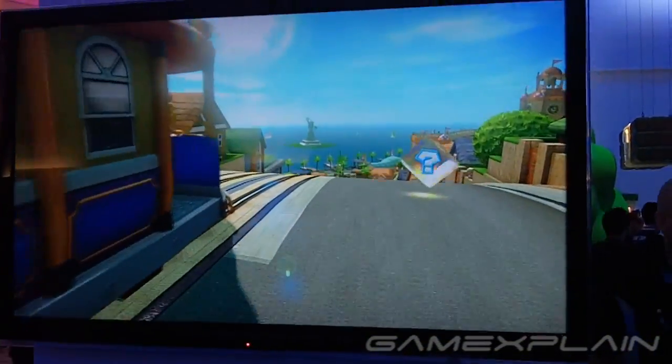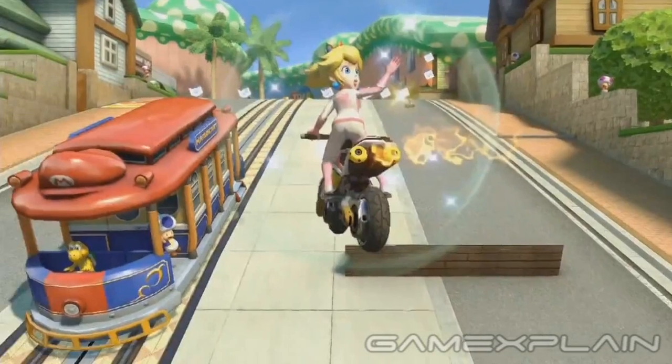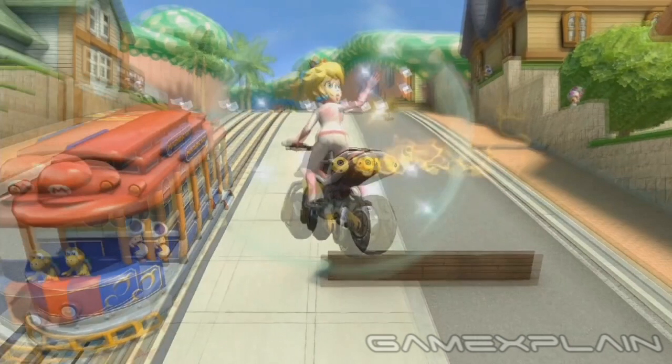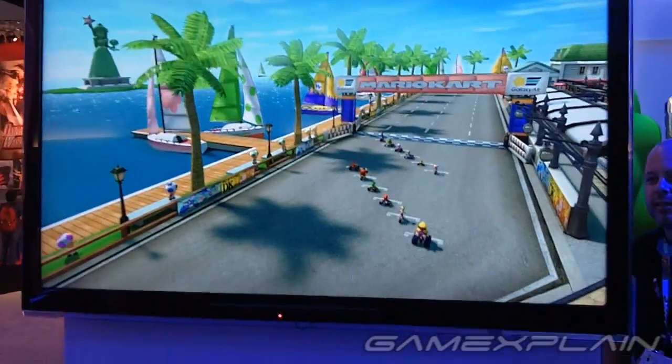Now let's take a look at the demo's 2nd course, which takes place in a coastal city highly reminiscent of San Francisco, with its steep hills and cable car obstacles — though these ones are being driven by a Koopa Troopa. And did you notice those cable cars are each themed after a different Mario character, such as Mario, Luigi, and Wario ones — even wearing their hats on the front side? Even the sailboats bordering the racetrack are themed after the racers in the same way.